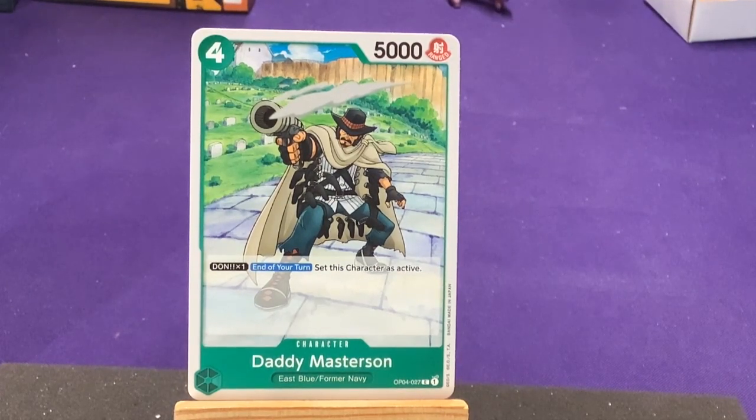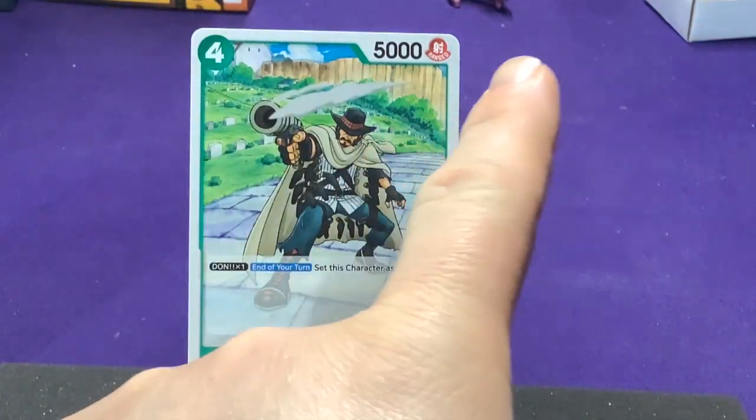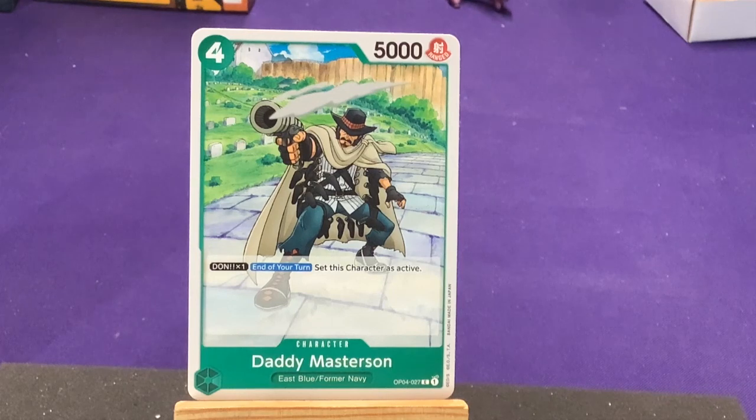We have a green card from East Blue — former Navy. We have Daddy Masterson. I have no idea who this guy is, but he has so many guns. His ability: on your turn, set this character as active. You're just firing and ready to go. Down at the bottom we have OP-04 for commons. There's a little Devil Fruit there showing it's first edition. Cost, power, attack type rank — I don't know if I've ever seen anything mentioning attack types yet, but hopefully that's something I start integrating, because it's a really neat idea.